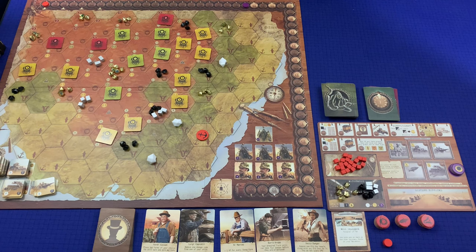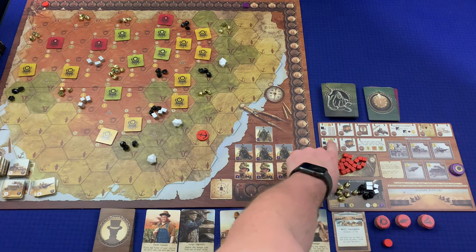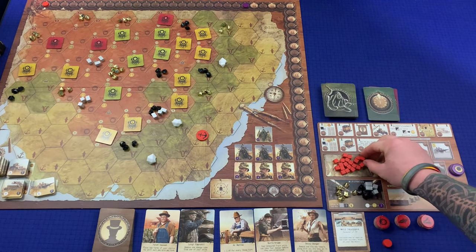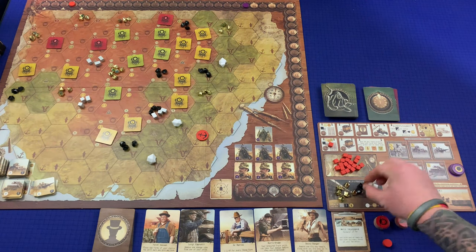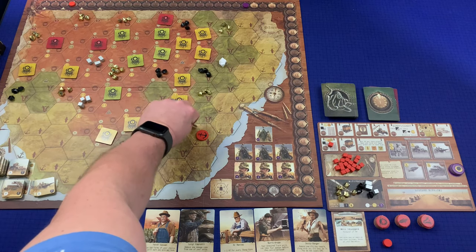To build railways in the hills, I use this action — it costs three time instead of two, plus one coal and one iron. That puts a railway there.